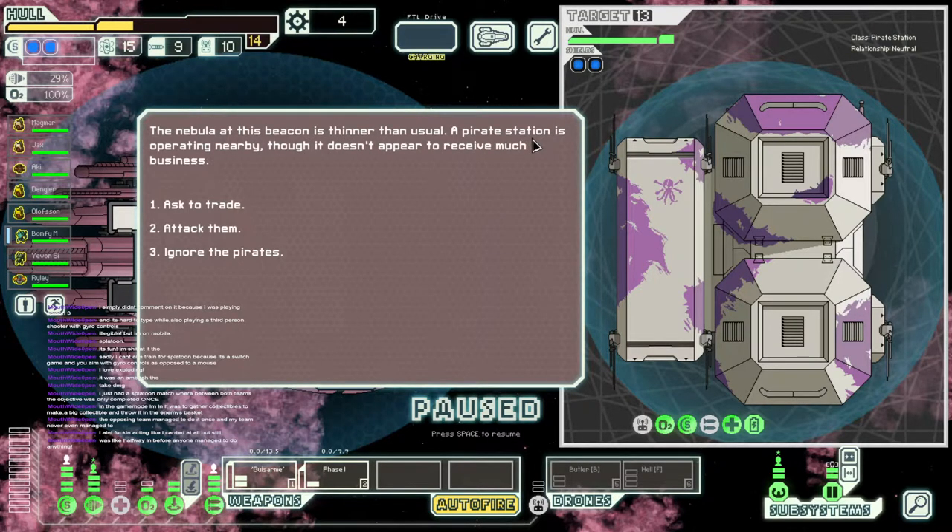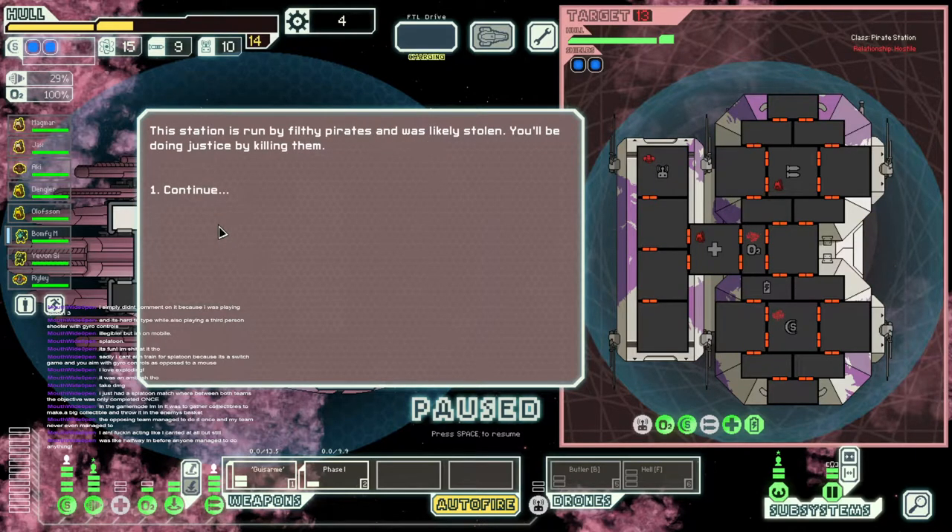This beacon is thinner than usual. A pirate station is operating nearby, though it doesn't appear to receive much business. Ask them to trade or attack them. I'm feeling kind of cheeky — we could probably attack them. They do have a drone system, which is kind of concerning. I don't see too many weapons on here. Let's attack them — let's go for it. The station is run by filthy pirates and was likely stolen; you'll be doing justice by killing them.